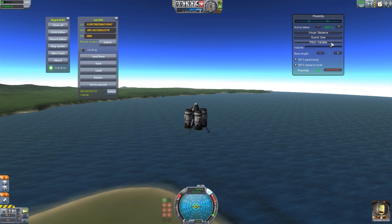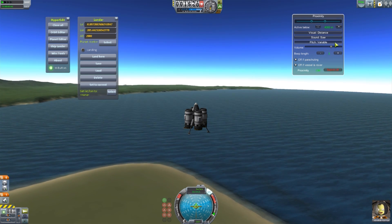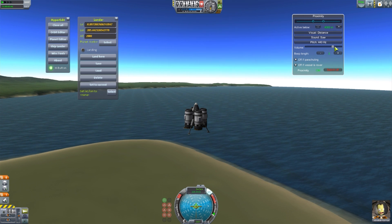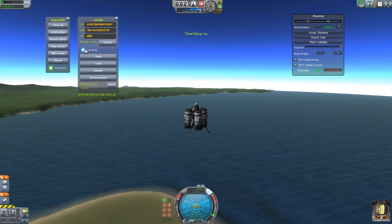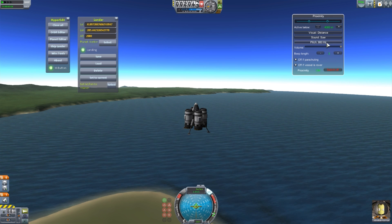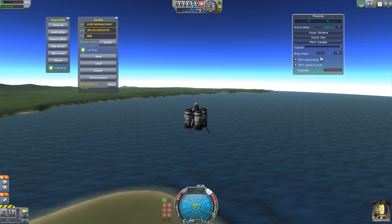Like I said earlier, you can also adjust the pitch. We're on variable where it gets higher pitch the closer you get to the ground, but we can change it to specific frequencies. We don't have a whole lot of frequencies — 440, 880, 1760, and then variable — but it's still convenient and good. So if you don't want the variable sound, you don't have to deal with it.